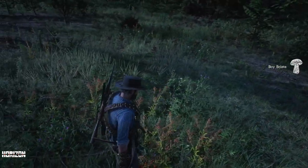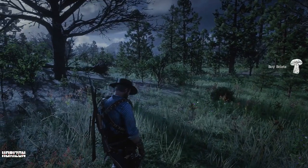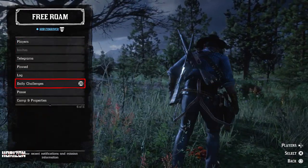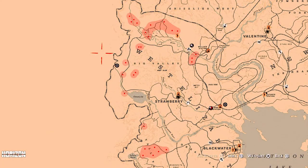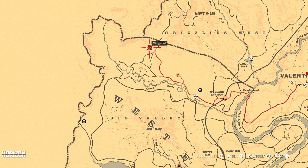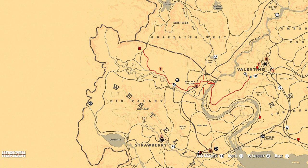The next one today is one bear kill. You can see the locations for the bears — in free roam, black bears. There are some grizzly bears around here, and in this area by the little creek river.